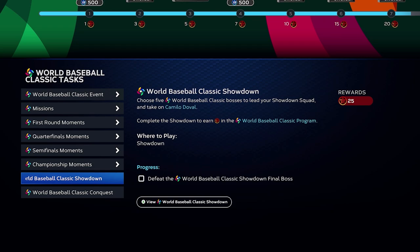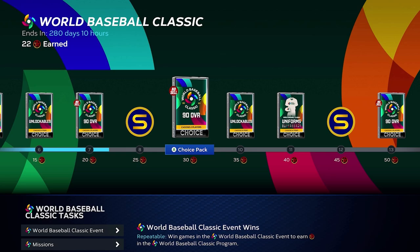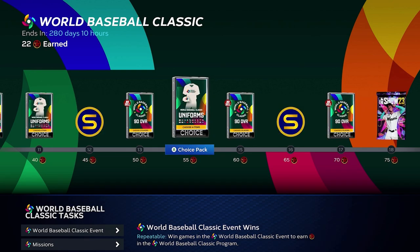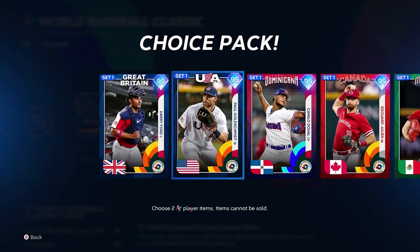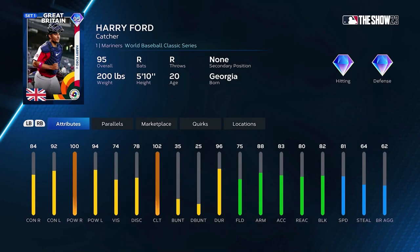I recommend doing the Showdown as well. If you can complete the Showdown, you get 25 stars — that's even better. It's a little bit more challenging than just a regular moment, but I definitely think it's a good idea. You can get even more items here, more cards — you get three random standard packs. And finally, at 80 stars, you get a 95 choice pack. That's really exciting.